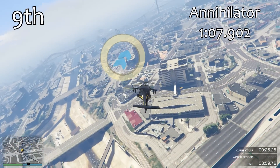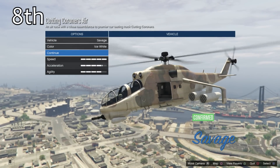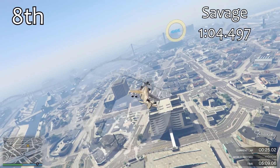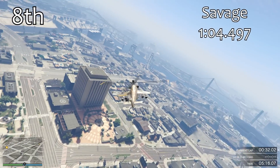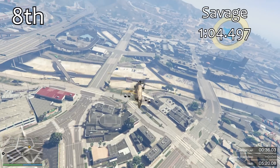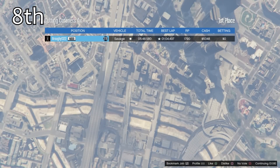Now it's time to get onto the proper helicopters, where we've got some proper lap times. In 8th place we have the Savage. You would have been forgiven for imagining that the Savage would be a little bit quicker than what it is. A time of 1:04.4 is only about 3 seconds quicker than the Annihilator, and low down in 8th place, there's a lot of helicopters that are much, much quicker than this. It does have a lot of firepower, obviously, so that kind of balances it out. But ultimately, the Savage is one of the slowest helicopters.